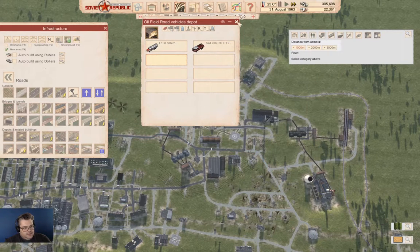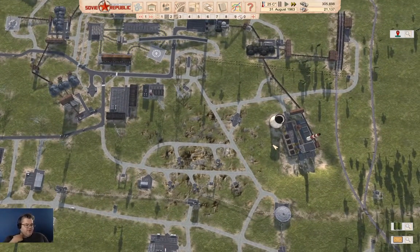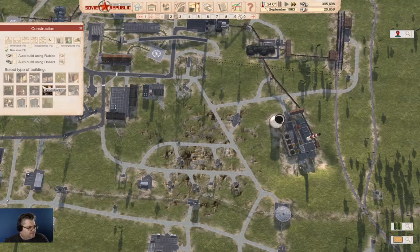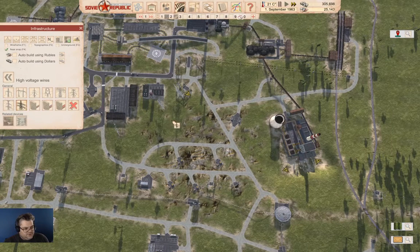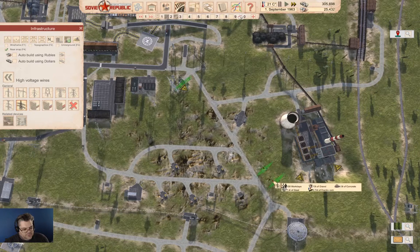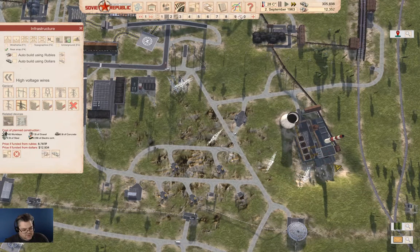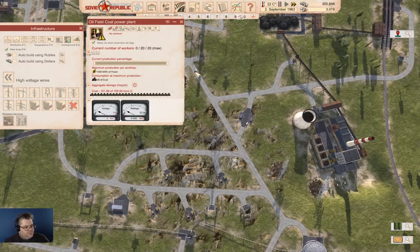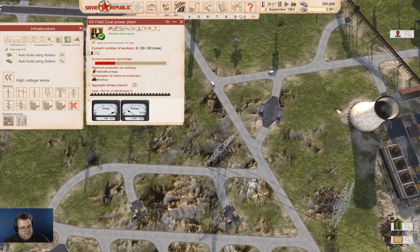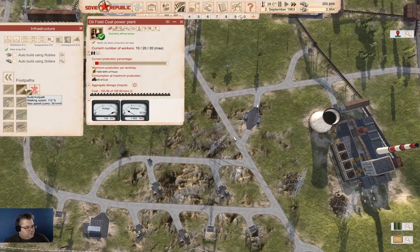Now we need to connect this into the power grid. That is going to need a high voltage line. That's going to be under here — high voltage, you need one of these. We can go from here to here and build it. We need workers, which we have. Can we improve the connection for the workers? A little bit, maybe.